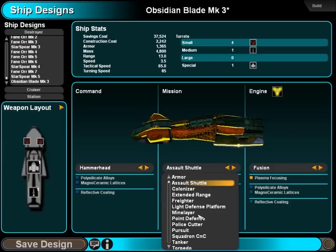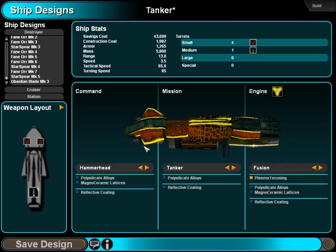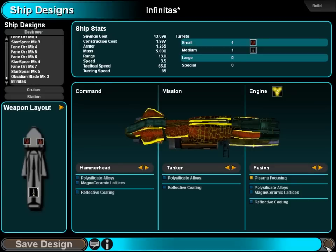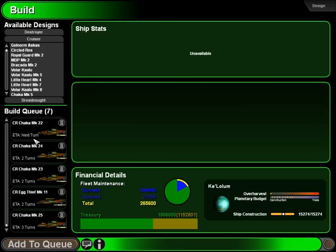I'll make a tanker that can keep up too, just because — won't have anything on it but engines though. Tanker — Infinitas. Ship design ready for construction. Now we just crank from shipyards.